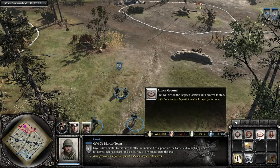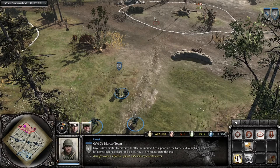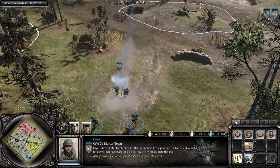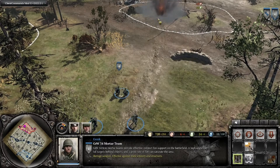This works by switching between different abilities — for example, attack ground and the mortar barrage. You want to fire the second ability immediately after you see the team fire from the first ability. This will cause the mortar team to fire the first shot of the second ability, in this case the mortar barrage, without doing the animation from reloading and firing.